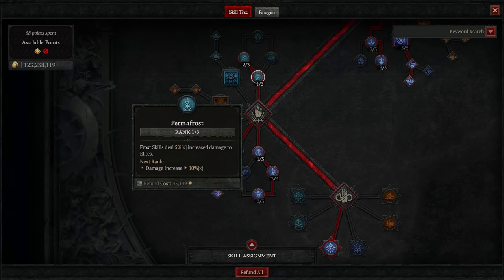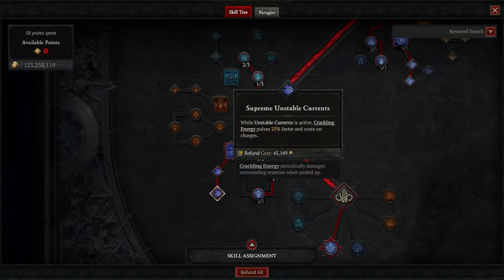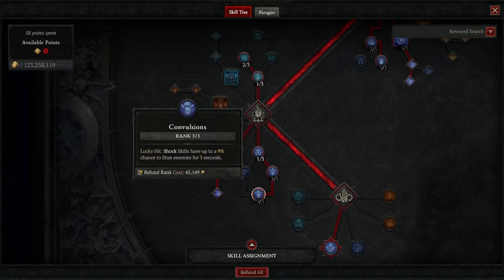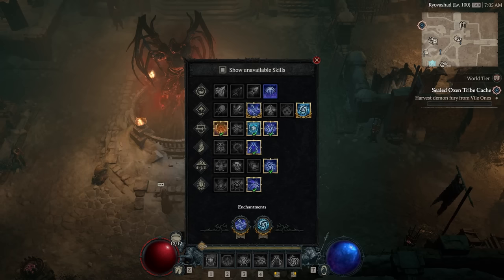For ultimate skills we have one in Permafrost and two in Hoarfrost to amplify chill damage since we're slinging frozen orbs constantly. We move over to Unstable Currents, going all the way down to Supreme, with one point in Coursing Currents to open up Electrocution — enemies deal 15% less damage for almost six seconds after you critically strike them. We also have Convulsion, giving shock skills up to a 9% chance to stun enemies. Since we attack very fast, you're basically stunning enemies all the time. The key passive is Overflowing Energy.